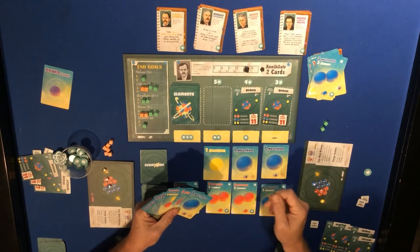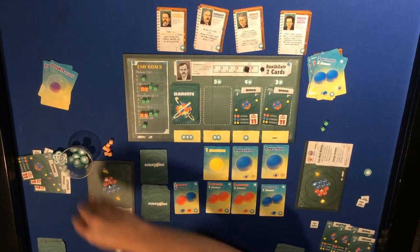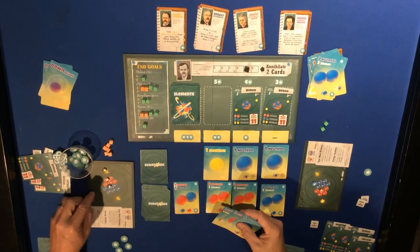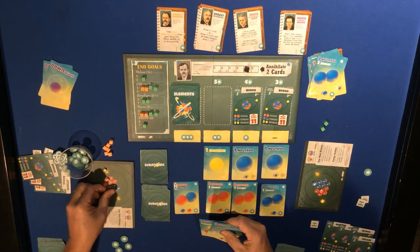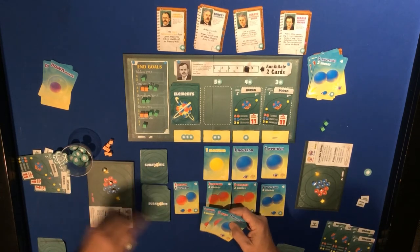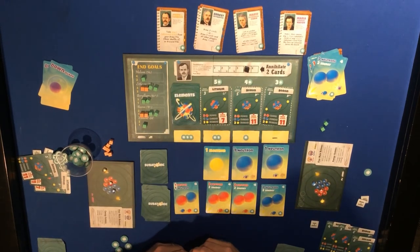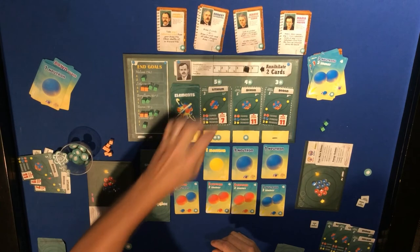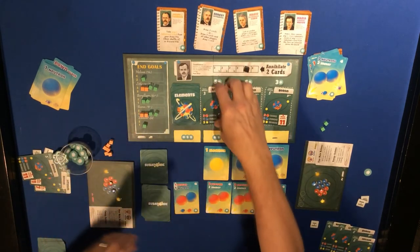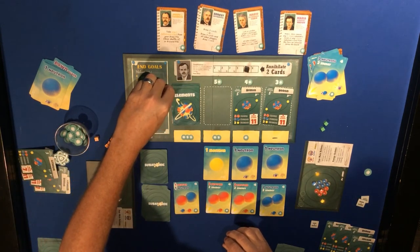Two downs without the up are just going to be energy. One proton for sure, one neutron for sure - goes from three to four, goes from two to three. This one will come down as a lithium. One electron, then spend five energy for some lithium. So they have two borons and two lithiums.